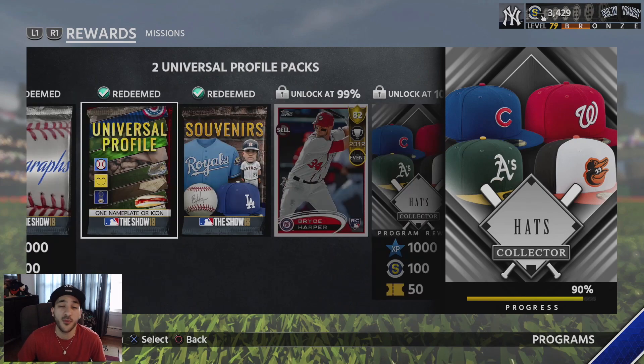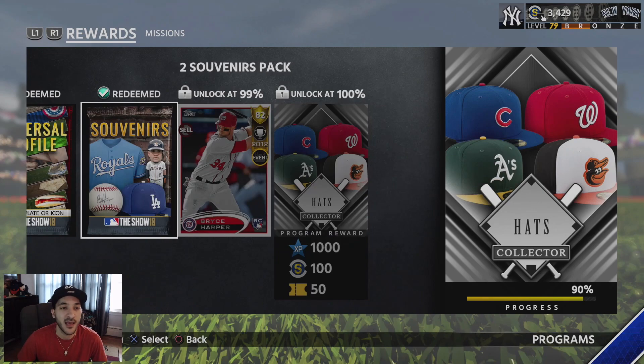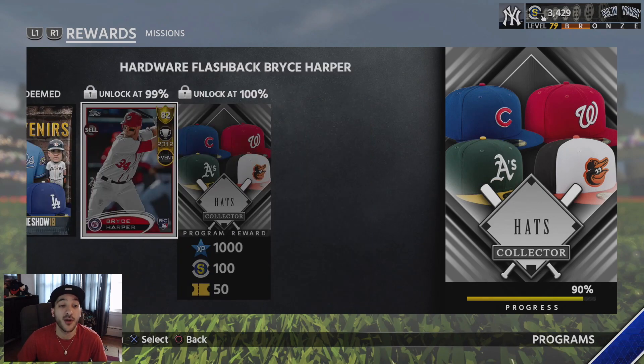Then we get an autograph pack. You get two universal profile packs — these are pretty useless in my opinion. At the very least you should be able to sell them, or at least quick sell them for a couple extra stubs. Then you get two souvenirs packs and a hardware flashback Bryce Harper.